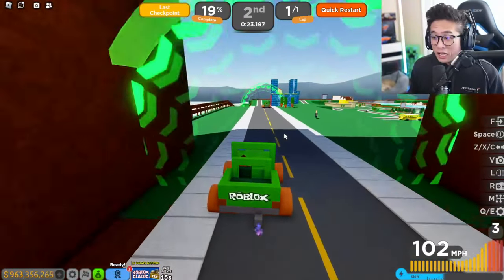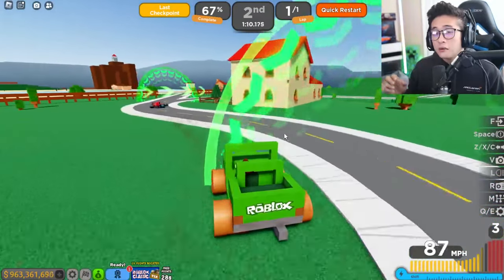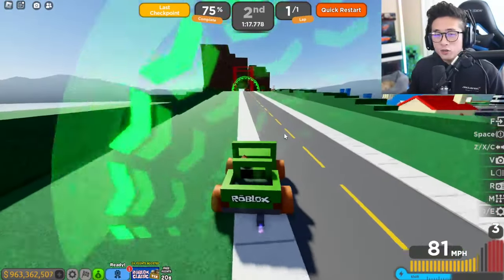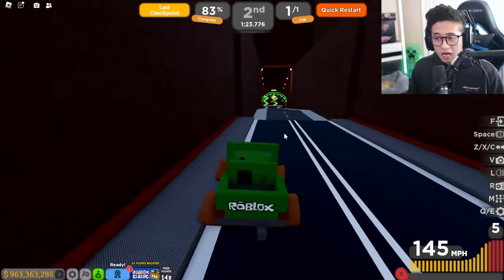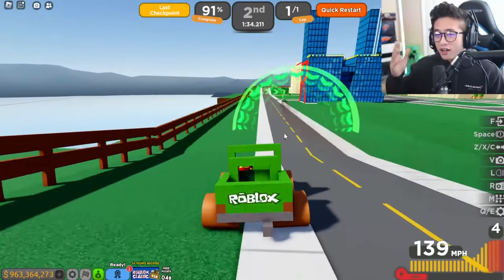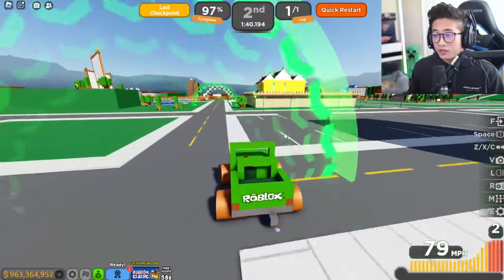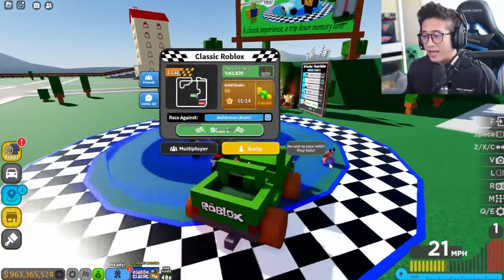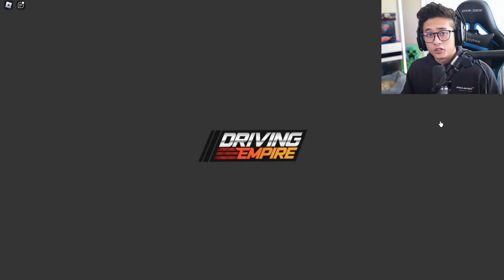They didn't just come out with the Audi S8 or S4 and call it a day — they went and did the R8, which is amazing. This means we could possibly be getting other Audi models, like the RS6, the Audi TT, and we could even get Ken Block's Electrikhana, which is absolutely cool. That R8 looks like a 2024 model, and the Audis are probably going to be one of the fastest cars in the game.